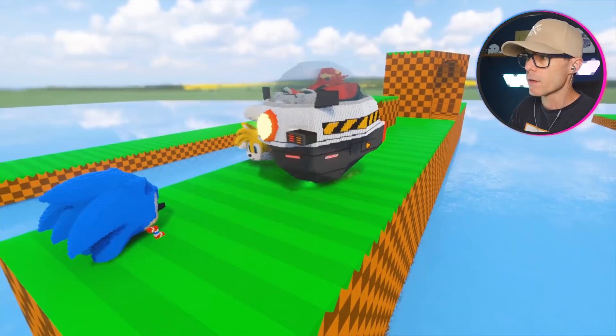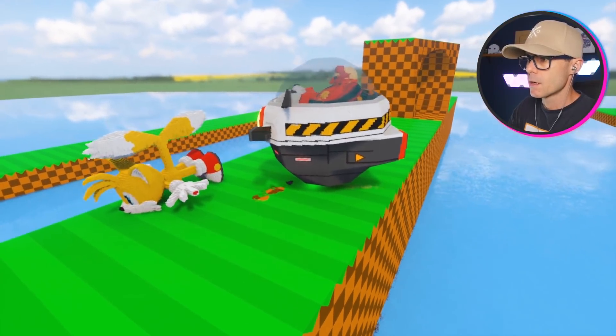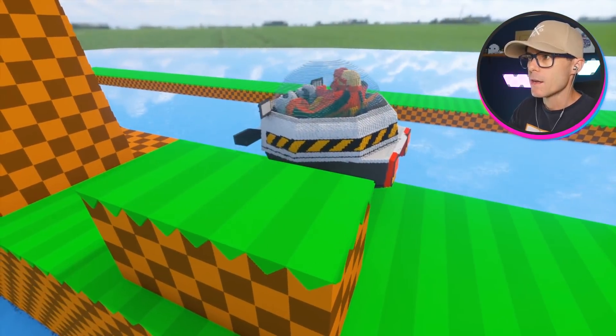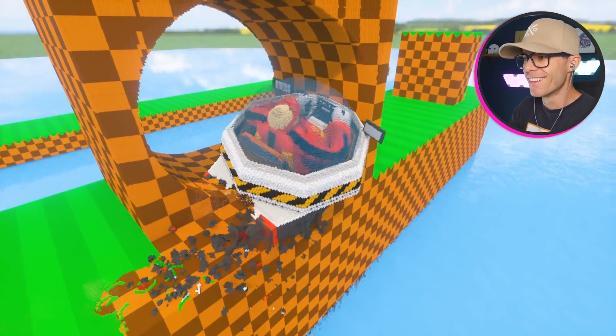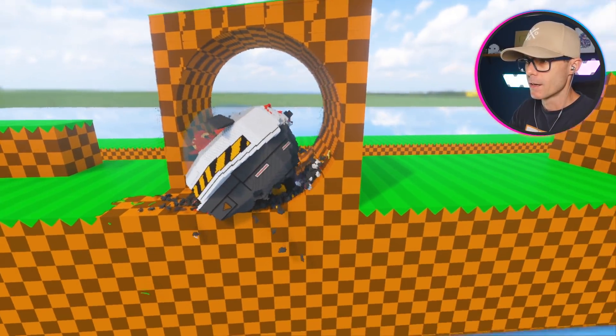But he drives well — he's not super fast. Get out of the way, Tails. I don't know what would happen if I went in the water — I'm guessing we would probably just drown or something. There is no way he is getting through that loop-de-loop. Let's just give it a try — yeah, it's not happening. We're going in the water. We've destroyed the ground — the ground is broken.